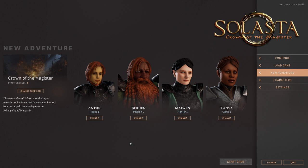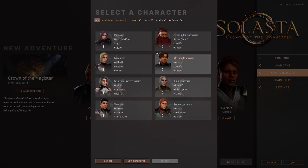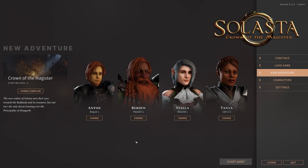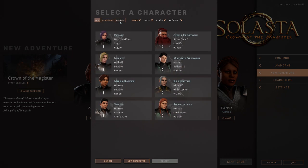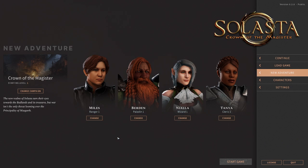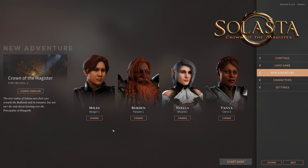Unless you want to roll with more range — then you might set up with a Wizard, and maybe you change out the Rogue for a Ranger so you have some more range while still keeping some of the skill set of the Rogue. You just have to pick what works for you and how you want to try it. There are multiple save slots so you can try different groups if you want. Of course you can restart it anytime you want, and then jump into your adventure. At this point you can pick Start and off you can go.